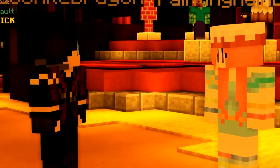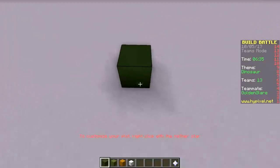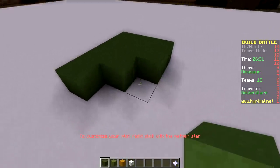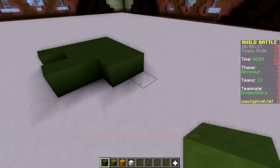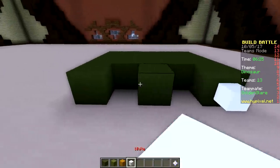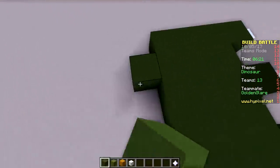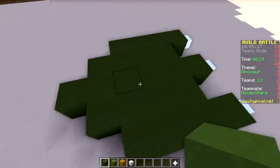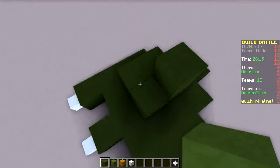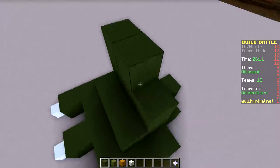Good job with that build Draco. I can't believe we lost that round, we need redemption. Yeah, pleb builders unite! Did you hear that gold? They're trying to beat us. Yeah, I heard that. Well it is time — we said plebs unite. We need to build a super giant dinosaur. Is this too big? Nah, it's gonna be great.